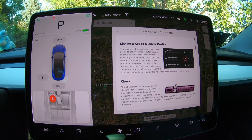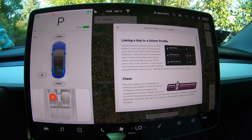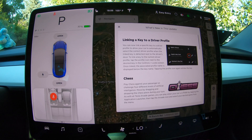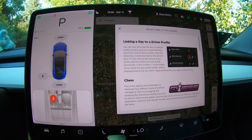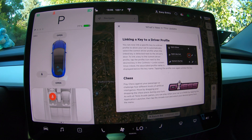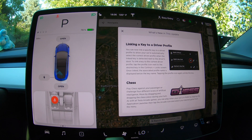As always, we have the 'What's New in this update' page pulled up, and right away there are a few new cool features listed at the top. The first is linking a key to a driver profile. We all know that you can set up different driver profiles with seating, steering wheel, and mirror positions. Now, this allows you to associate a key with a certain driver profile, so someone can walk up, unlock the car with a key, and the car will automatically set their driver profile — which is very, very cool.